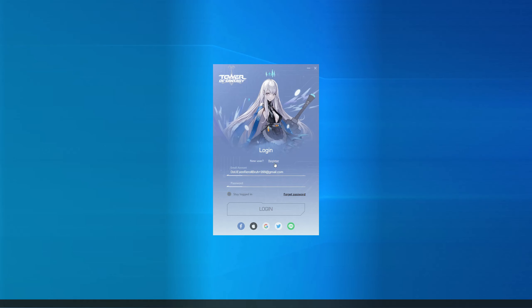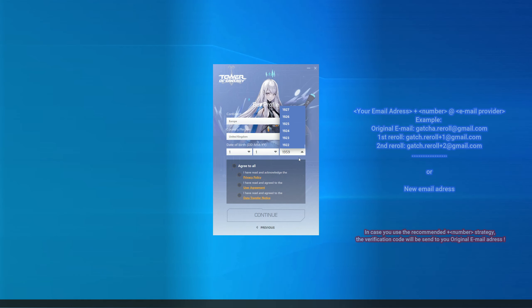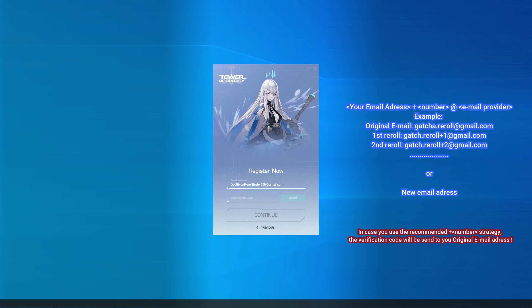The first thing you need to do is create a new account. Once you open the client, press register and input an email address. This can be your original email address, followed by plus and a number. This number will have to change for each re-roll, so you can start with plus one for the first re-roll, followed by plus two for the second, and so on.